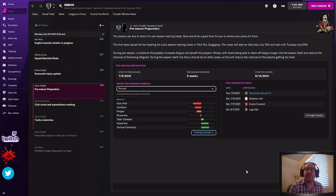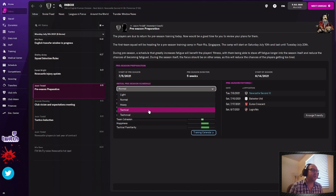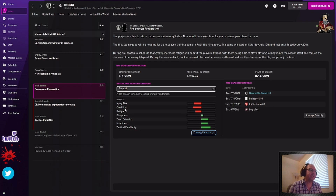Preseason preparation — this is an important email. I always prefer to do tactical first year and tactical if I'm changing tactics up based on new players. So we're going to hit tactical. Now, as you can see, that adds a little more injury risk and hurts their condition. The fatigue is going to be the same no matter what, pretty much. But it adds team cohesion and tactic familiarity. If you drop down to light they'll be fine on that but still have injury risks. I'm going tactical — team cohesion and tactical familiarity are very, very important, especially when you just come into a new job.